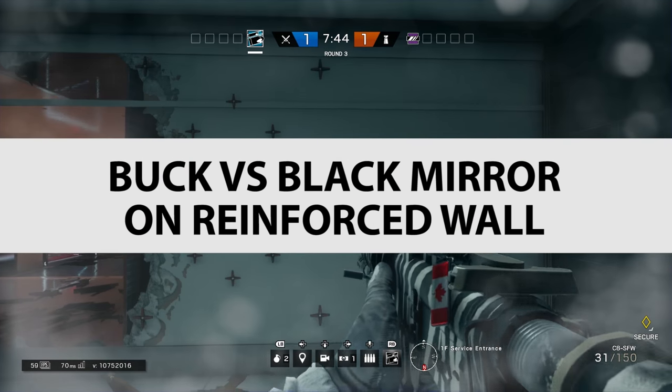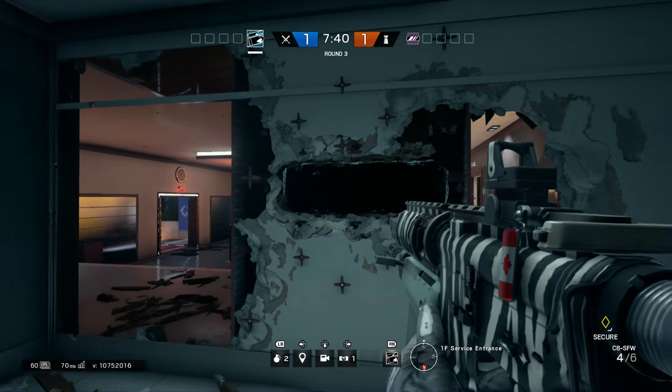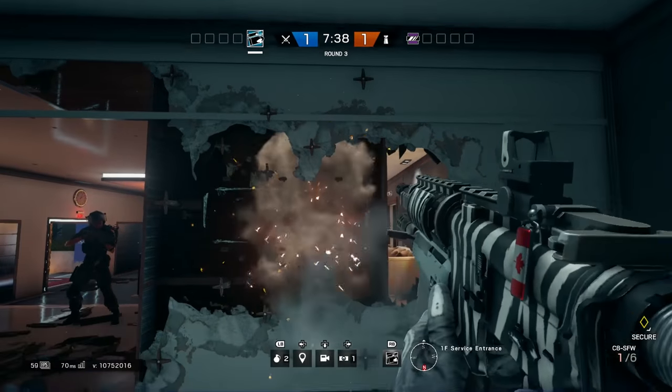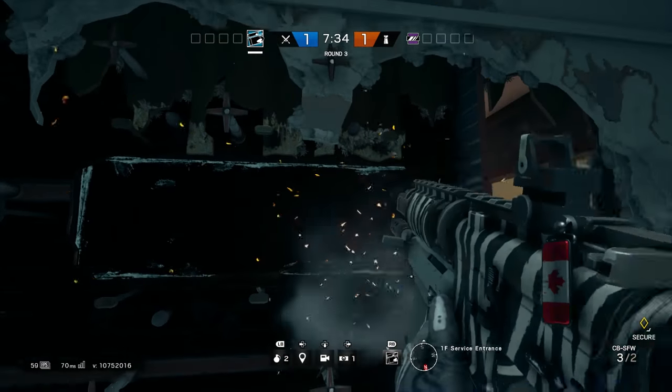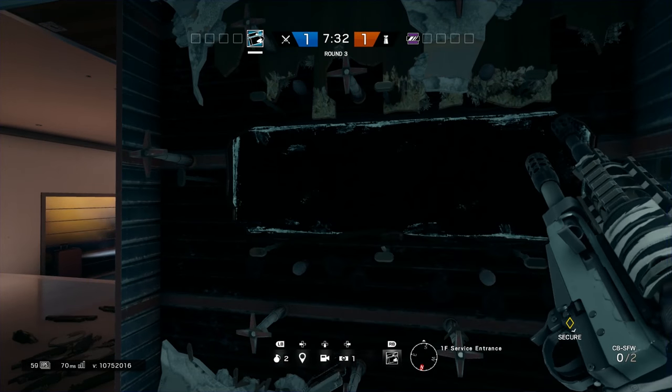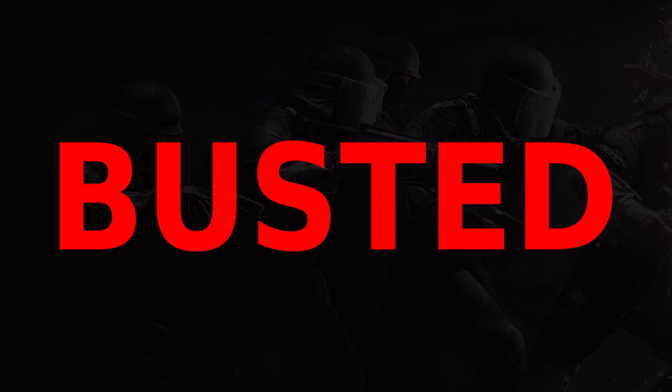Buck vs Black Mirror on Reinforced Wall. We've got a Reinforced Wall with a Black Mirror in it, and we are putting shotgun round after shotgun round into it and it won't even scratch the window. This stuff is made of some incredible glass — it won't even budge. It is completely busted.